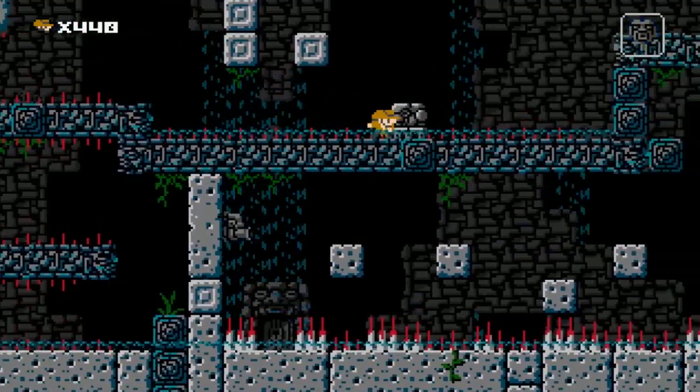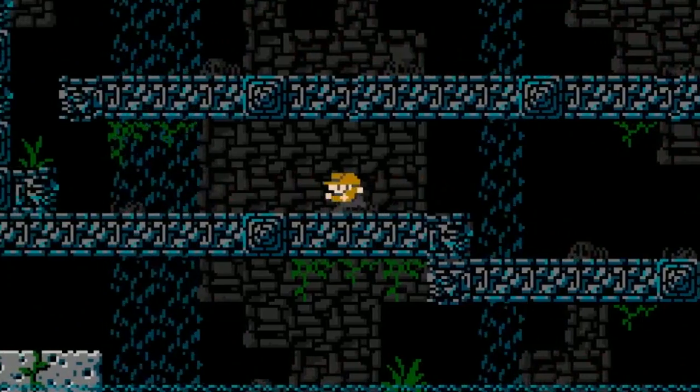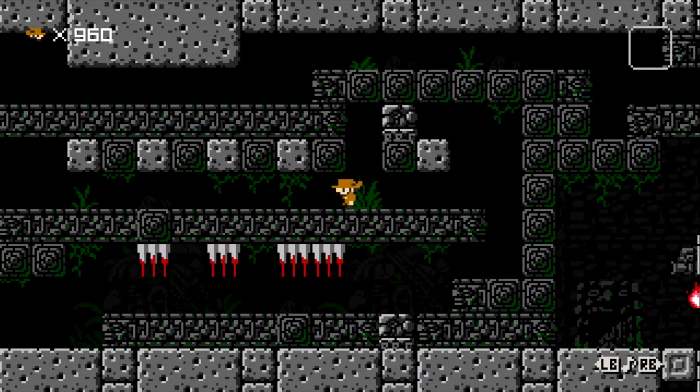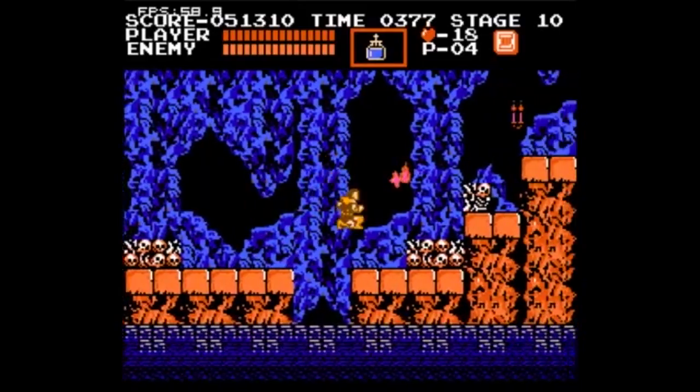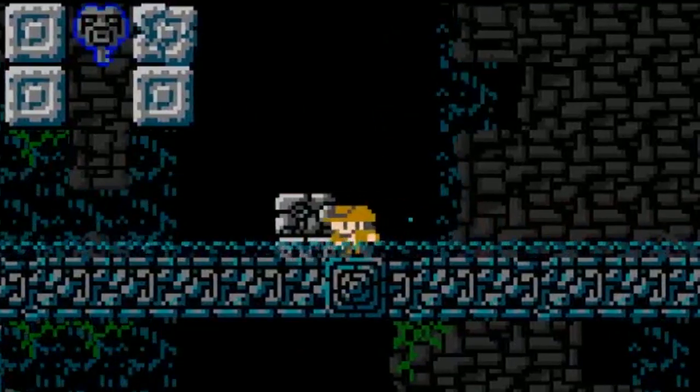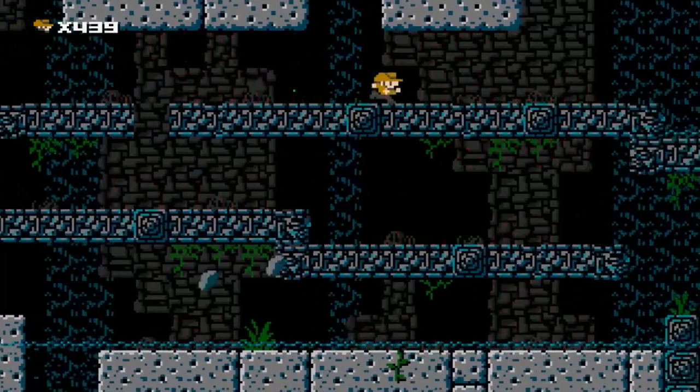3-1 is the same level as 2-1 in the original, but it received a sexy new paint job and oozes atmosphere. Stepping in for the first time, it felt less like a dead stone temple, and more like the grimy living waterways of the original Castlevania. The visuals weren't the only thing to receive an update though, so let's dive into the meat of this incredible piece of architecture.